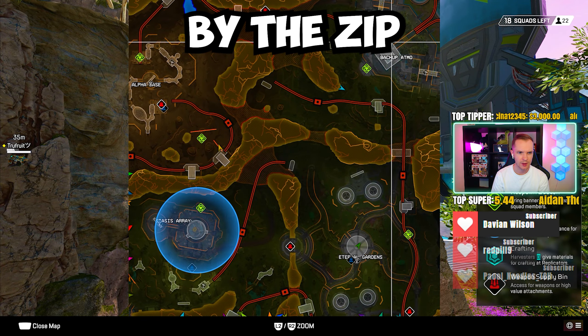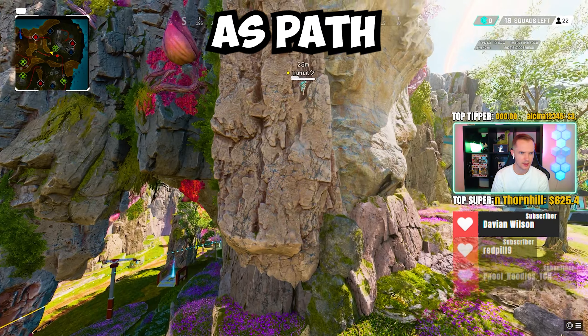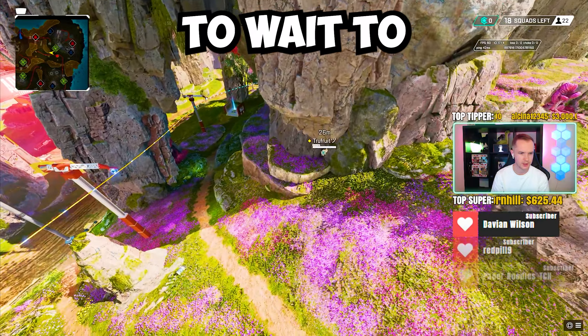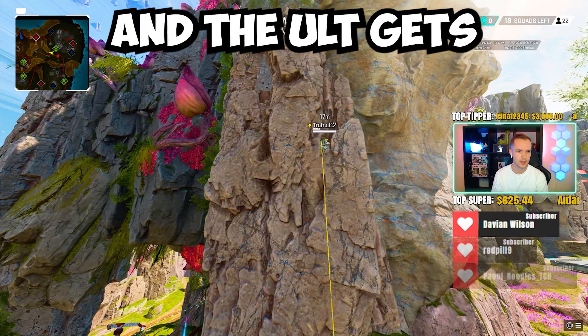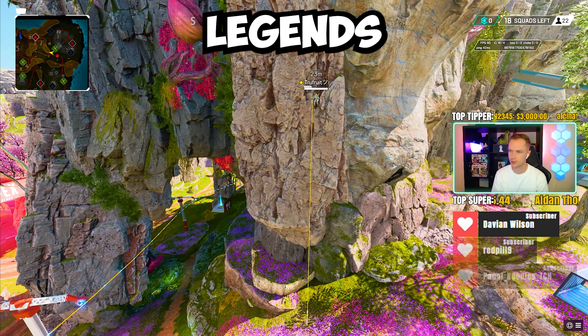You're by Backup Atmo by the Zip Rail and the Respawn Beacon. Going to be grappling up as Pathy and able to just stay in the little nook and cranny. We'll wait until you get your tactical again. Could use an ult — and the ult gets you there, but obviously you will be seen. You could get up there with just your Grapple or other Movement Legends.